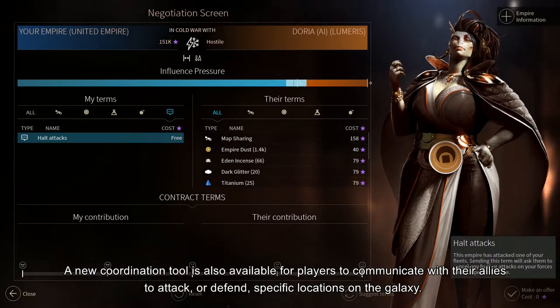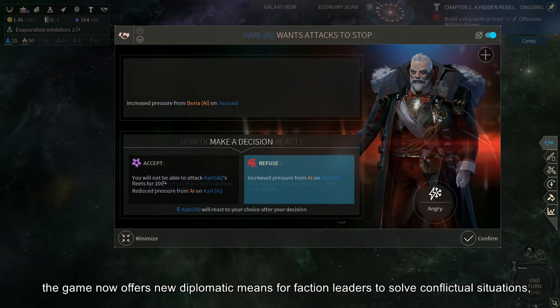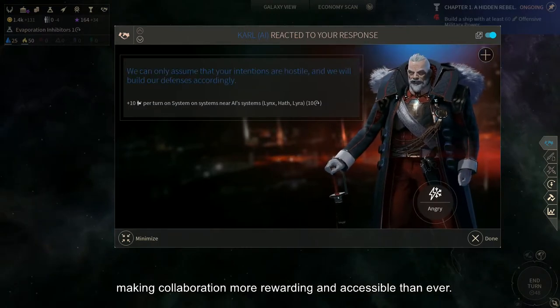For those who favor the subtle art of negotiation rather than brutal bloodshed, the game now offers new diplomatic means for faction leaders to solve conflictual situations, making collaboration more rewarding and accessible than ever.